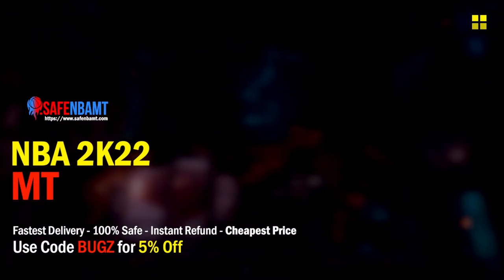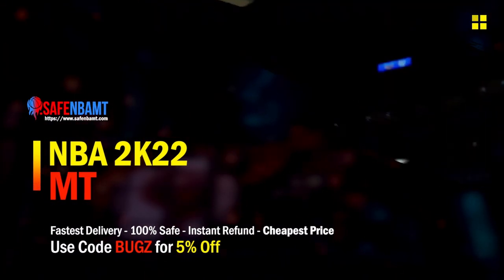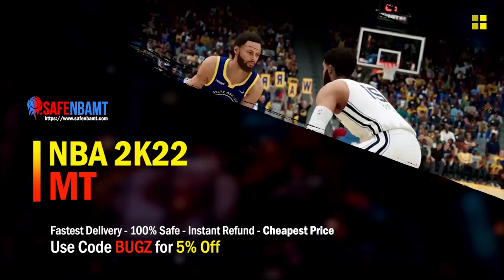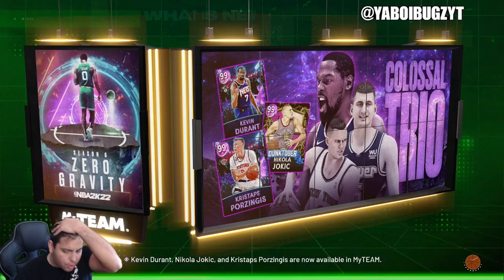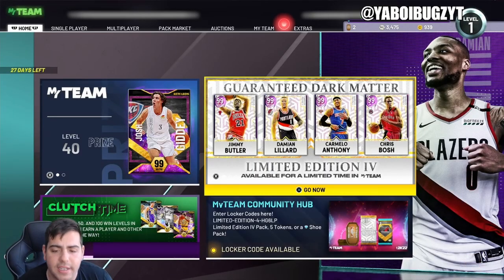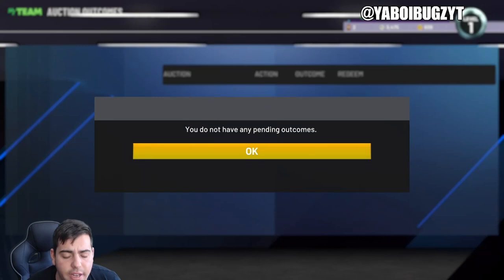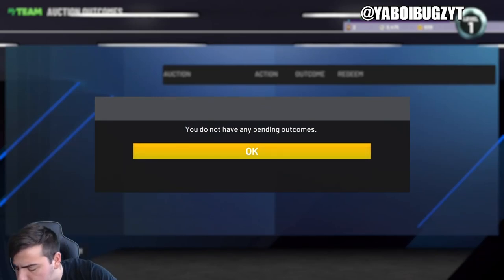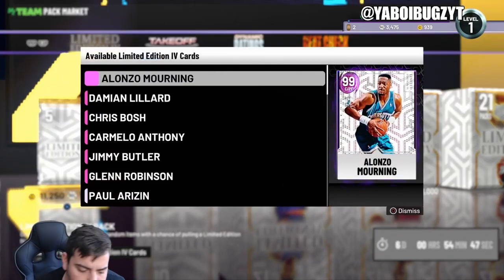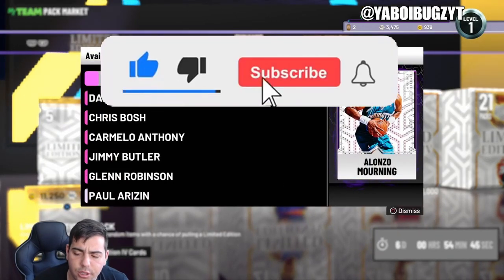What's good guys? If you're looking for cheap, fast, reliable MT, make sure to check out my sponsor — use code Bugs for 5% off at checkout. What's good YouTube, it's your boy Bugs back on another NBA 2K22 MyTeam video, and today we are going to go over some locker codes in NBA 2K22 MyTeam.